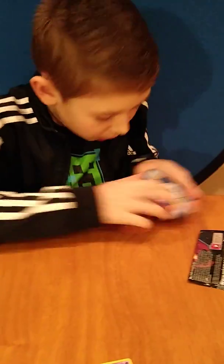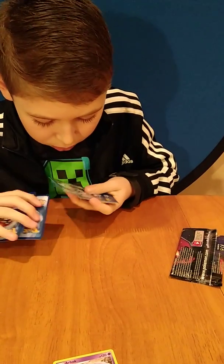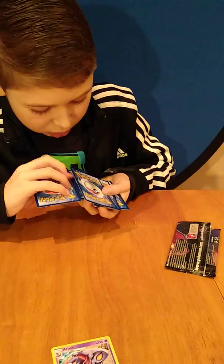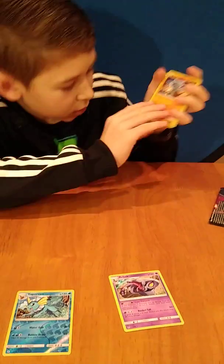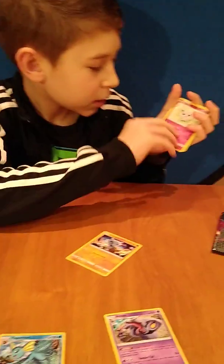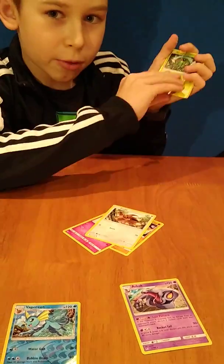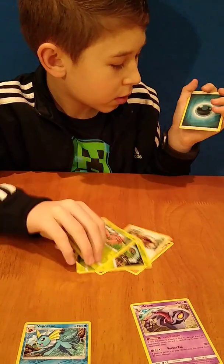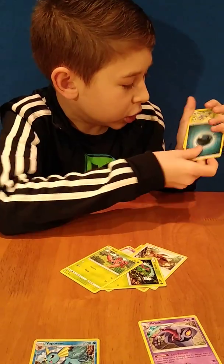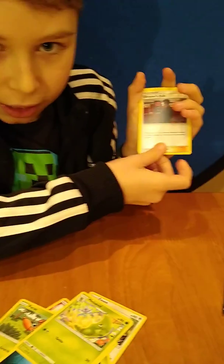Let's do this pack. Cards we're getting: Caterpie, Paras, Energy, Mega Pad, and what looks like a Grass track — never heard that one. Also a Coffin card and the Rare is a Jolteon.